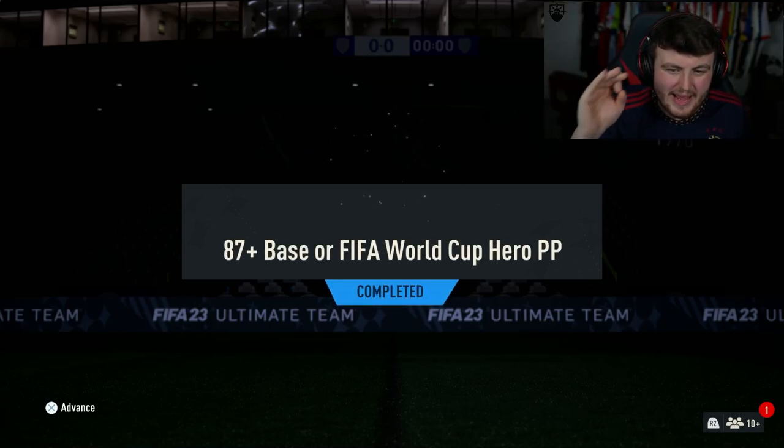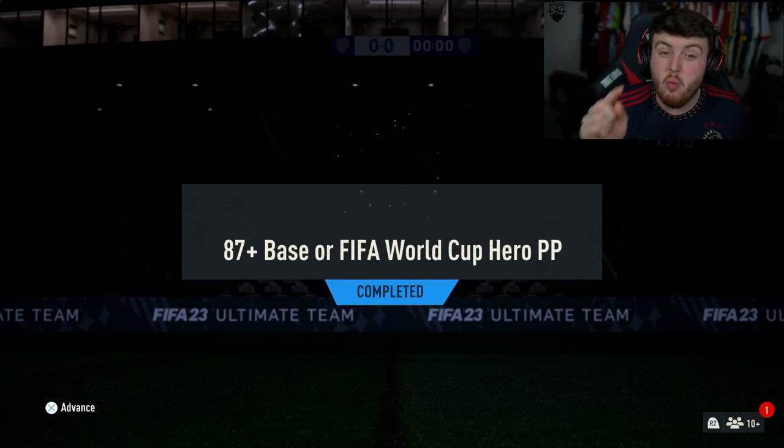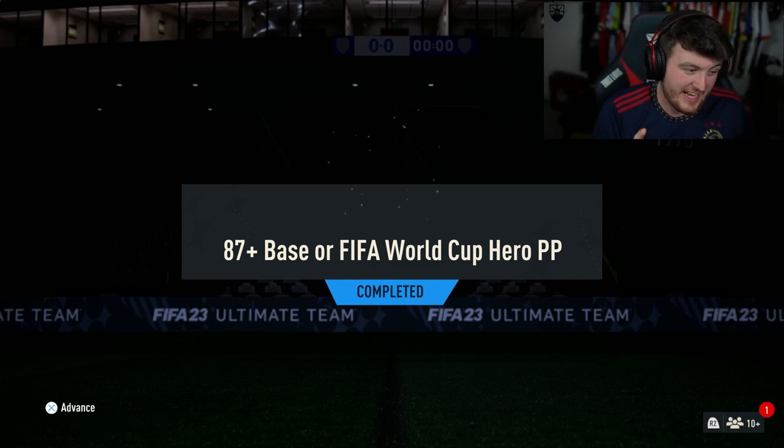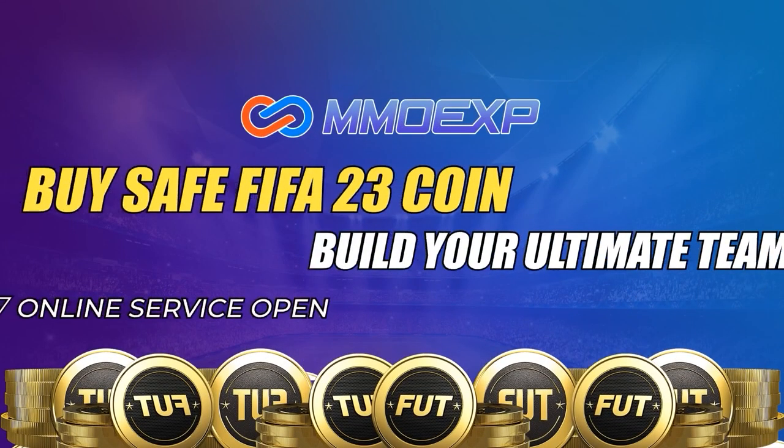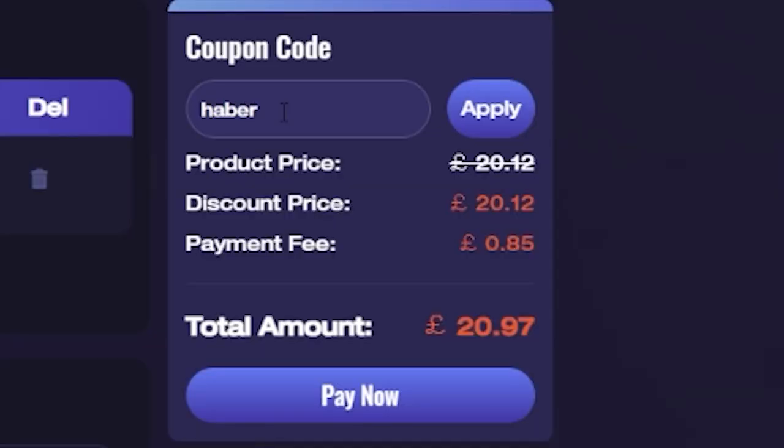EA just dropped the 87 plus base or FIFA World Cup Hero 1 of 5 player pick. Let's open these up and hopefully get some decent heroes. For cheap, fast and reliable FUT coins, check out MMOEXP. There is a link down below - use the code HABER to get yourself 5% off all of your orders.